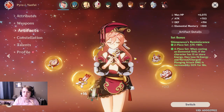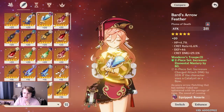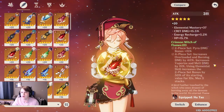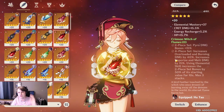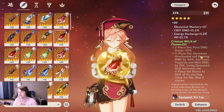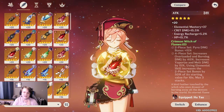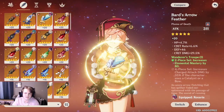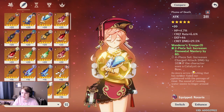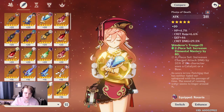One more thing that a lot of people don't think about is the fact that typically Yanfei's best set is either a four-piece Wanderer's Troupe or a four-piece Crimson Witch of Flames. These are great. The Witch's set especially is nice because you just get a general pyro damage bonus and a general reaction bonus — that is fantastic for her, especially since she wants to be doing reactions a lot of the time. You also get elemental mastery, which helps with reactions, and extra charge attack damage, which is really good since she's so focused on her charge attack.